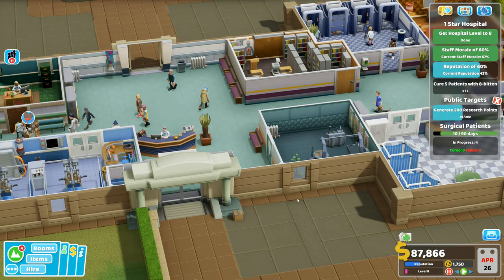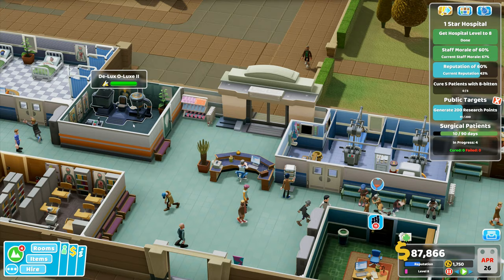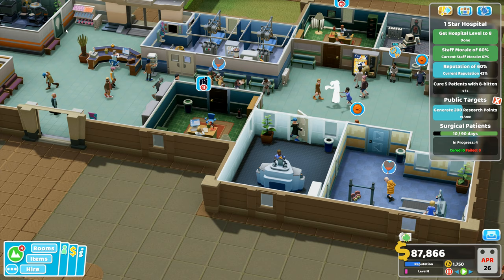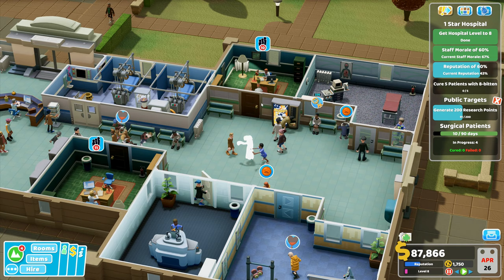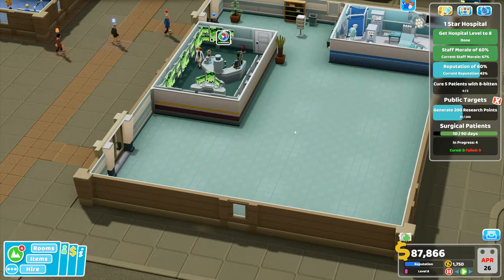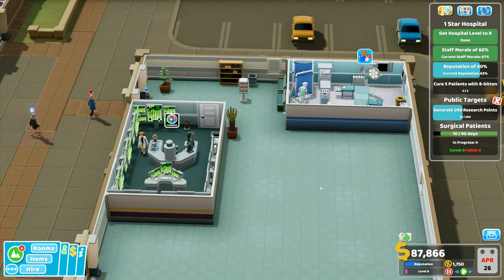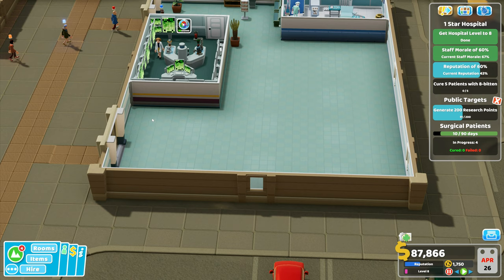Hey folks, it's Frithgar here - welcome back to Two Point Hospital. We're planning where to put psychiatry. The Deluxo Luxe could move over here, and we could keep psychiatry in its own space. Actually, we'll put another GP's office there - a third GP office - and build psychiatry out over this side. I've got the money and the space for it.